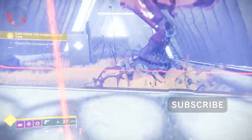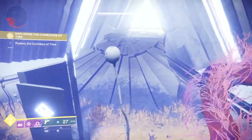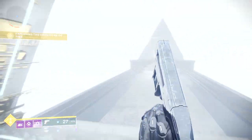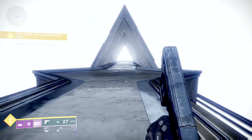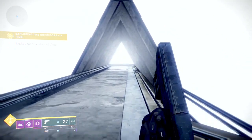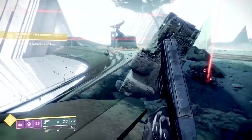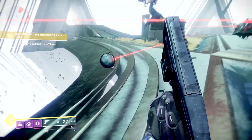So the Corridors of Time are on Mercury. They're the areas that Osiris was looking for Saint-14, and where you've done various quests. It's initially kicked off by bringing Saint-14 to the Tower. You do that by doing the Impossible Task, which is a different quest. For that quest, I actually have a separate video that I'll link here if you need more information on how to do that.